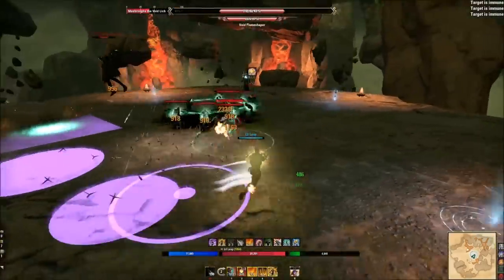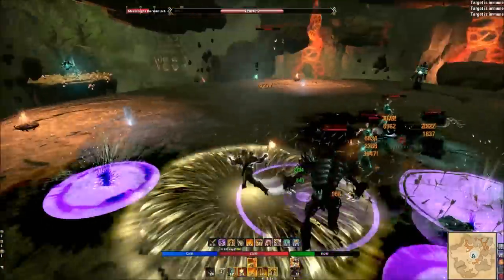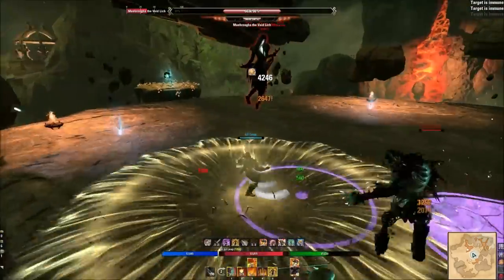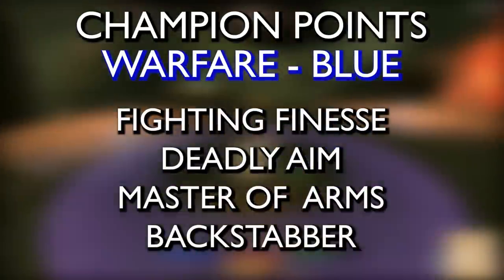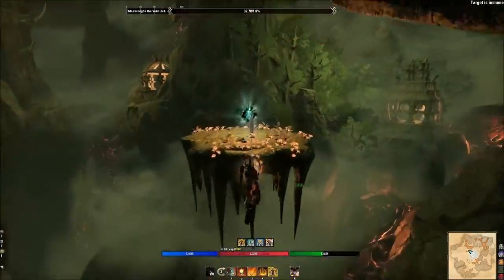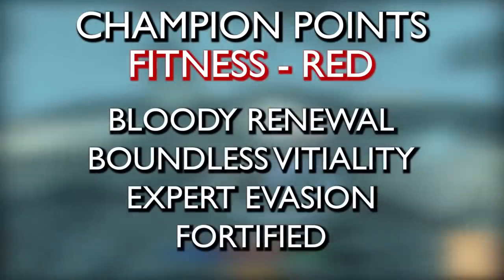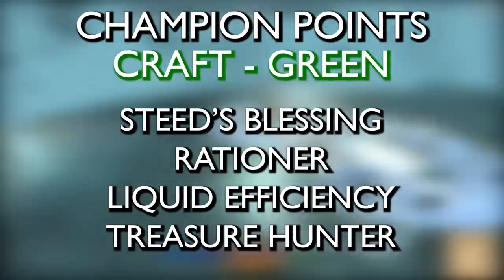For attribute points, newer players should aim for around 22,000 health in PvE content. Very experienced players can get away with 18k using parse food, but 22k is my recommendation. Max out Undaunted and make sure you have all racial passives. For Champion Points, my four staples are Fighting Finesse, Deadly Aim, Master at Arms, and Backstabber. For dungeons and shorter content — not long trial boss fights — I swap Backstabber for Thaumaturge since we deal so much damage over time. For the Fitness tree: Bloody Renewal, Boundless Vitality, Expert Evasion, and Fortified. For the Craft tree: Steed's Blessing, Rationer, Liquid Efficiency, and Treasure Hunter.